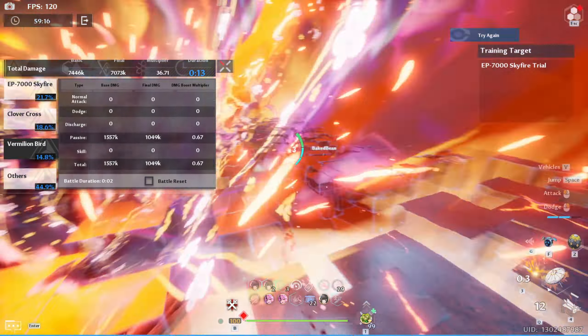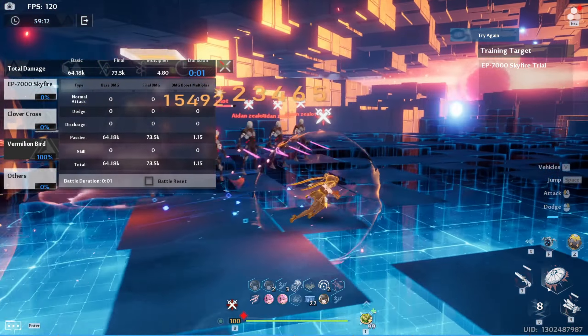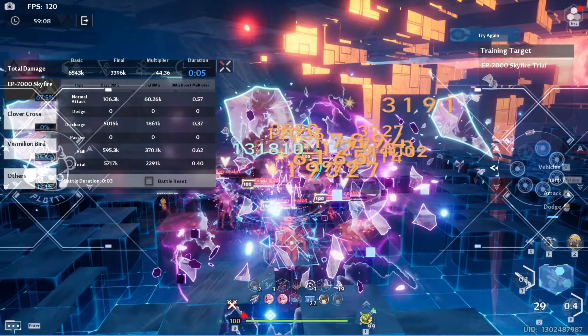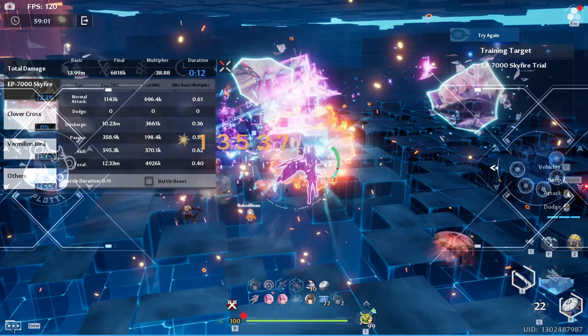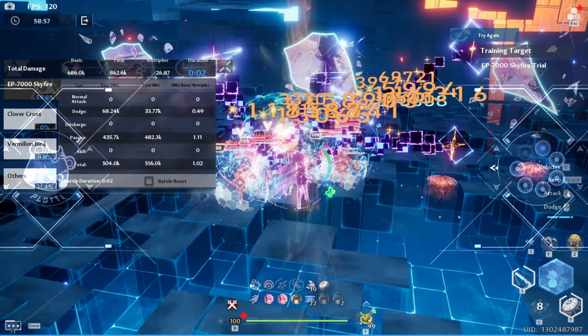It's changed up my buttons again every time. Weapons aren't in the right place. I wish they weren't like that. I wanted to use Plotty's discharge. You have to tap — you can't hold attack. Wow, everything's just dead again.